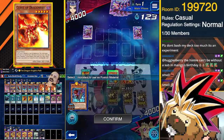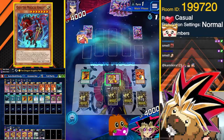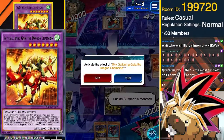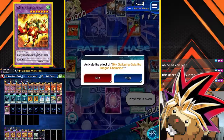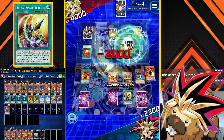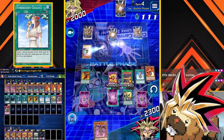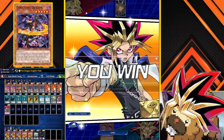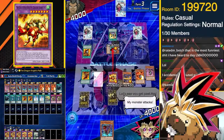Within this strategy, we have two fusion targets, both of which can be made using Gaia the Magical Knight and Curse of Dragonfire as material. The first being an oldie, Sky Galloping Gaia the Dragon Champion, which searches Spiral Spear Strike on summon. When Sky Galloping declares an attack, it's able to change the battle position of the monster to attacks without targeting. Spiral Spear Strike allows it to inflict piercing damage and then have you draw two cards and discard one if you do so. Sky Galloping Gaia's name becomes Gaia the Dragon Champion on the field, so it does gain the benefits from this effect.